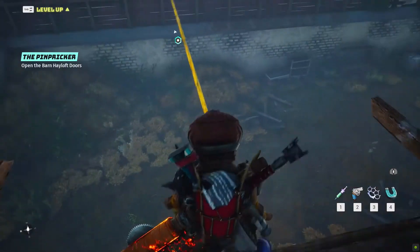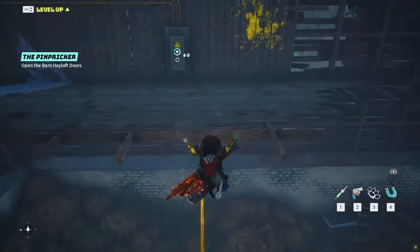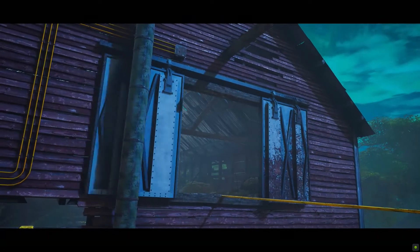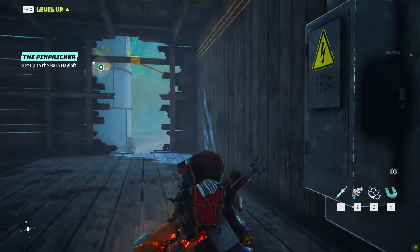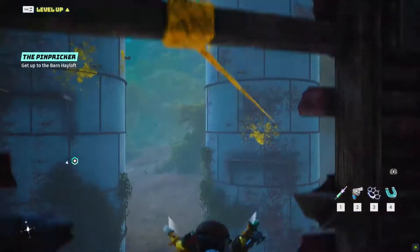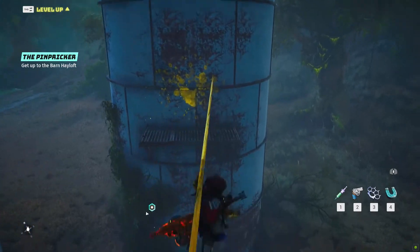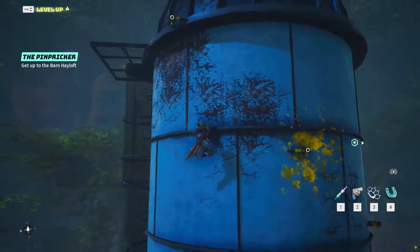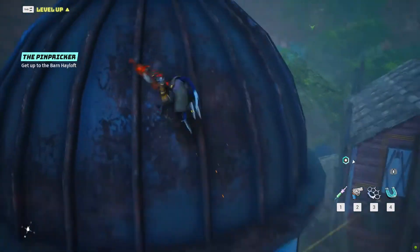Here you can find a rope you can walk to use in order to reach an electrical panel. Solving its puzzle will open the attic door and at the same time complete the last old-world gadget objective. Now double jump to grab the rope that will slide you to the barn cistern. On the left from the rope, you can start a jumping parkour pathway. At its end, you will find the last superb loot on the platform you have to jump on top of.